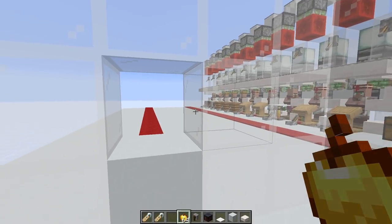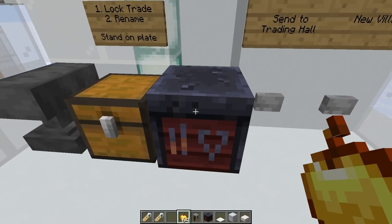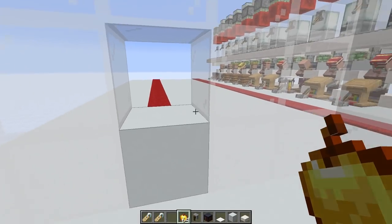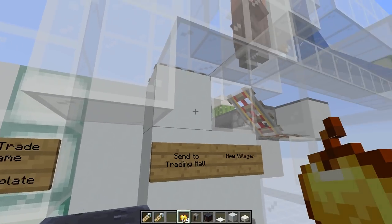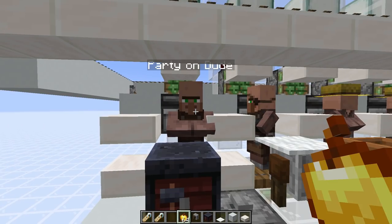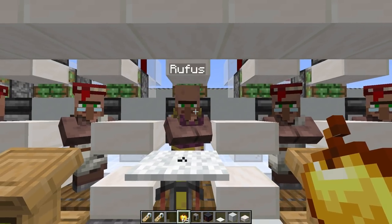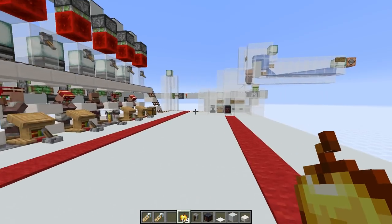We can watch him land in the last slot. The reason we stand on the pressure plate is to raise the block behind us, making sure that as we're breaking and placing the workstation the villager in here can't pathfind and pick up a workstation outside this area. This controls which workstation — which point of interest — the villager receives, because they have to be able to pathfind to it before they can choose it. And here is The Party On Dude in his slot, together with Missy, Bill, Ted, and Rufus.